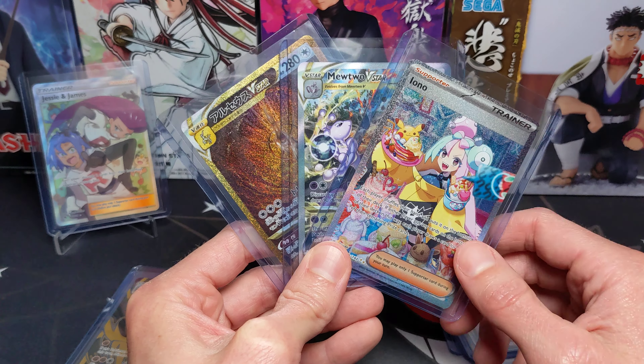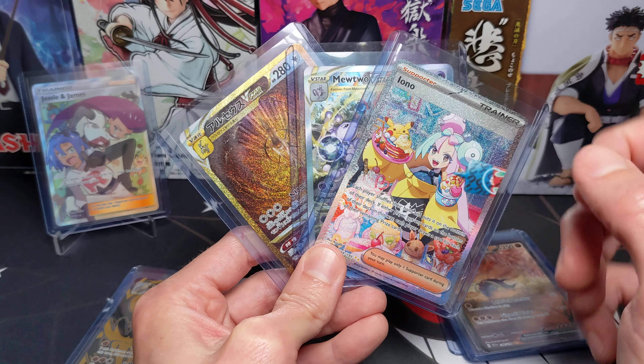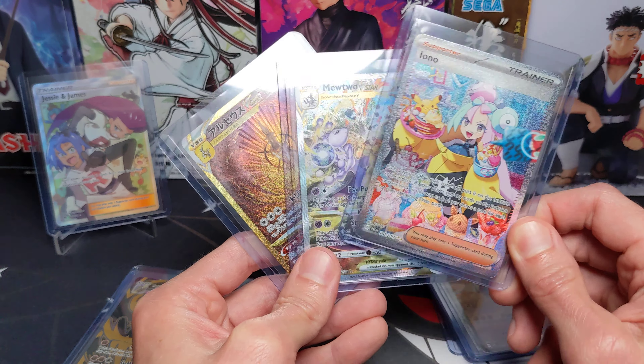Over the past six months with this channel, I have ripped right around 275 packs of Pokemon cards. That ranges from Japanese, English, German, booster boxes, booster packs, blisters, tins — you name it, I've opened it. I averaged the cost of those at around $4.50 a pack, which I think is a pretty normal price of what you can expect to pay today.